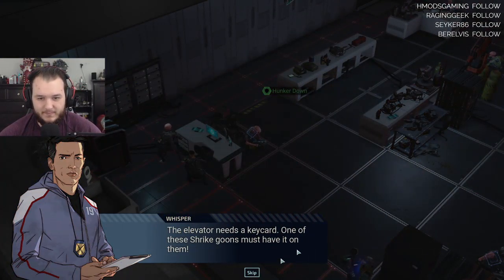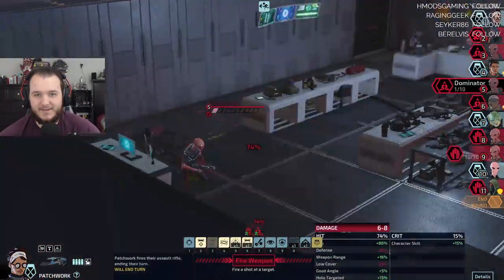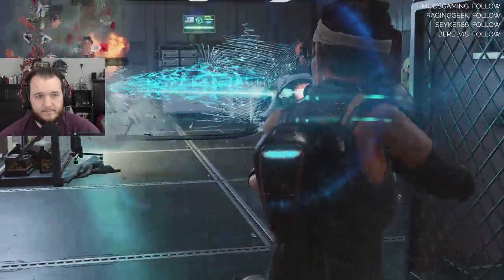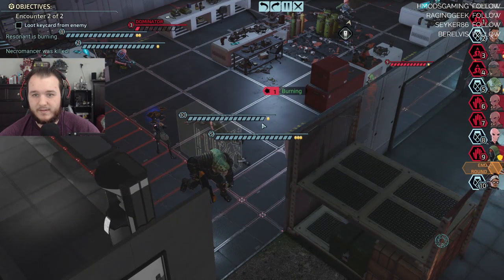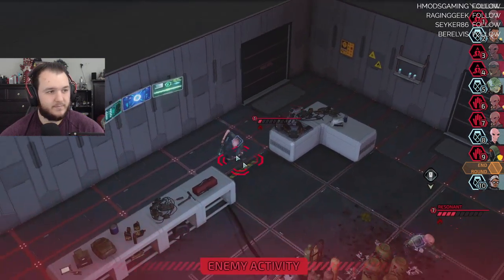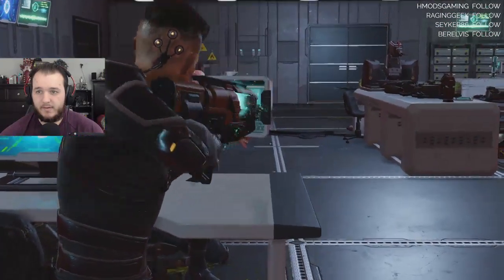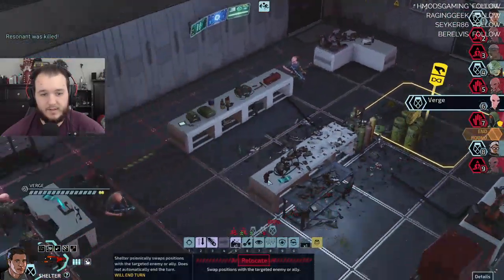Not bad. Elevator needs a key card — one of these Shrike goons must have it on them. Oh you mean like that guy? Nice nice — that's a good hit. And he's gonna die next turn anyways. Take it — critical! And let's see, end my turn.